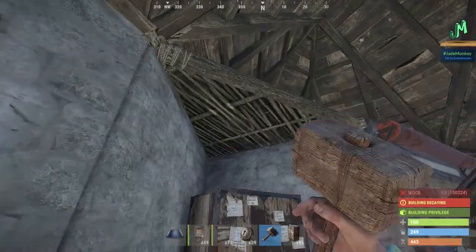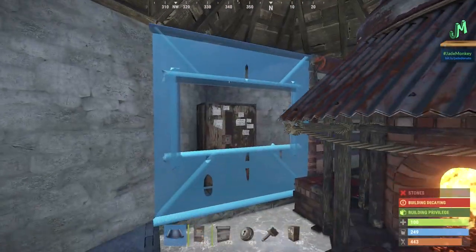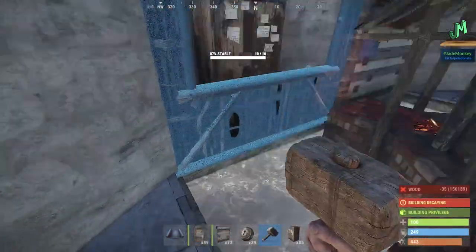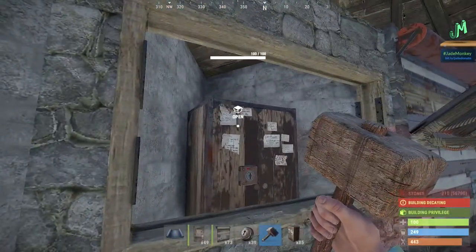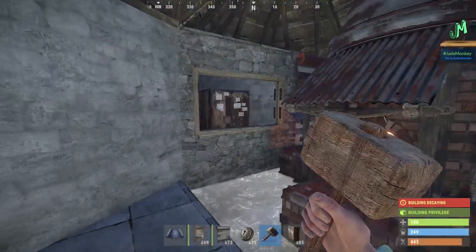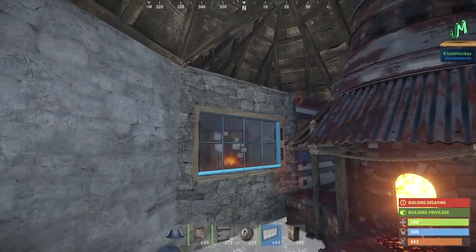Don't forget to put a lid on it. Upgrade it to stone. I like to put the window — so that's what I'm going to put. I place this here even if I don't have the window yet, and fill it in when I do. Hard side out — because if they're inside here they've got the tool cupboard and you've got bigger problems. And if we miraculously got this blueprint, we're good to go.